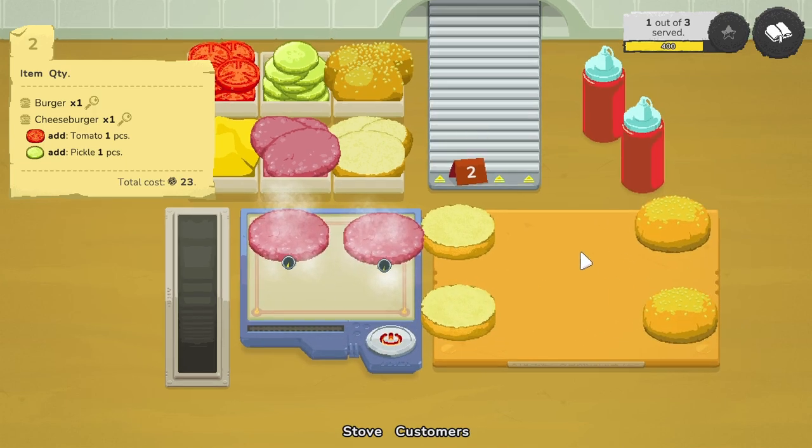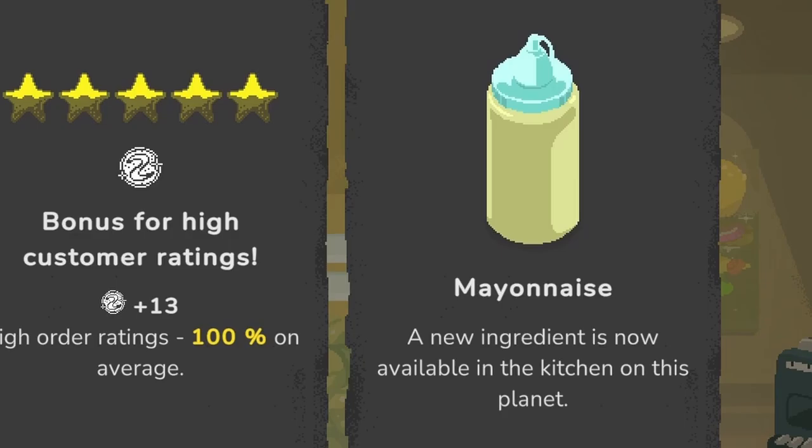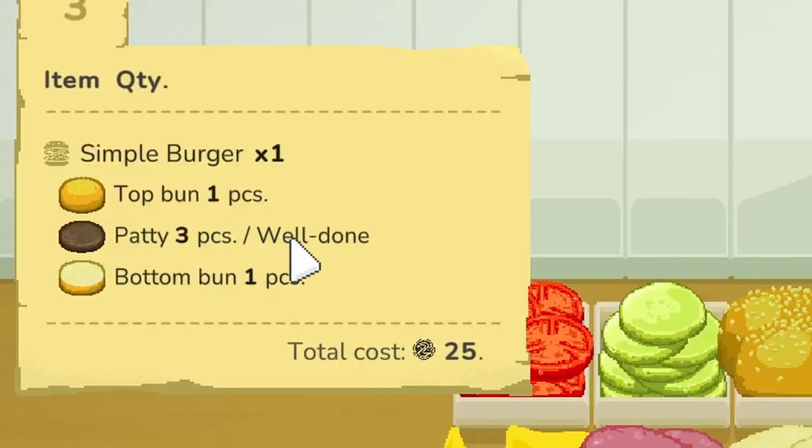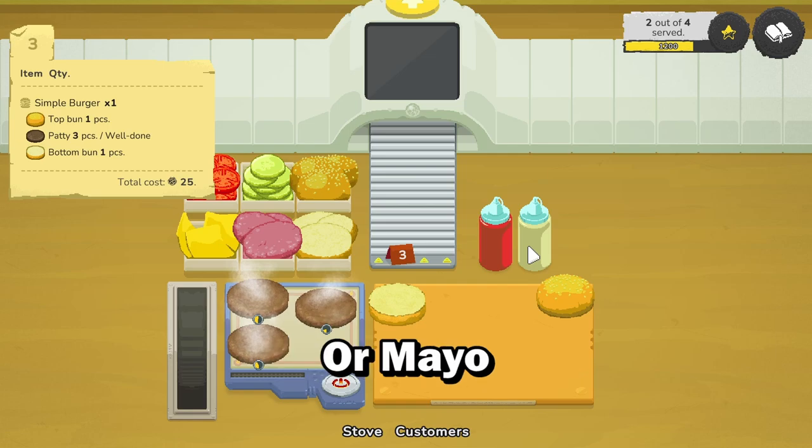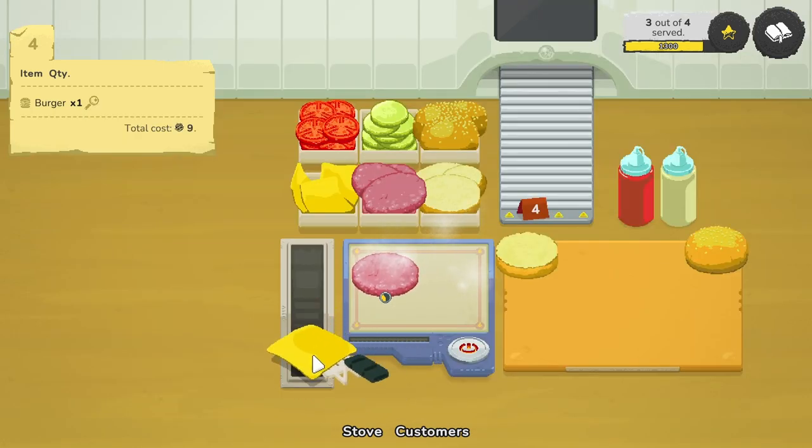After completing day two we unlocked mayonnaise, and this guy wants three well-done patties. This thing is going to be the most dry burger I've ever seen with no ketchup or mayo. Also right next to the grill is the trash bin, so don't accidentally misclick and place ingredients into the trash bin.